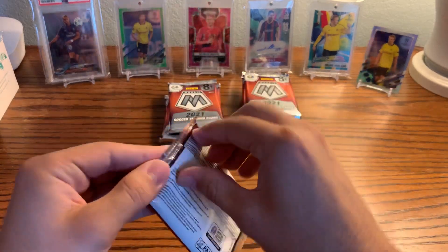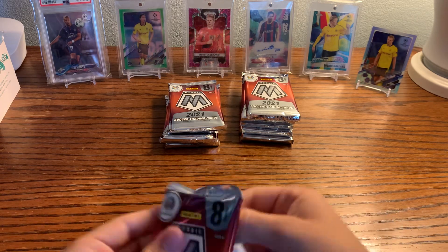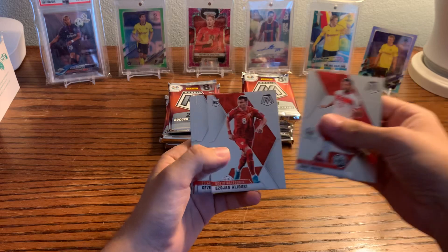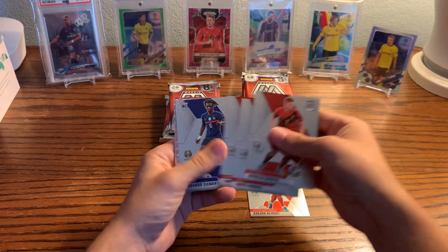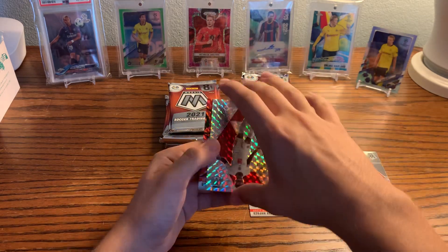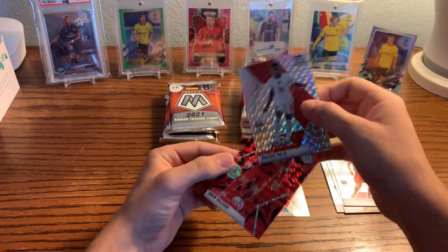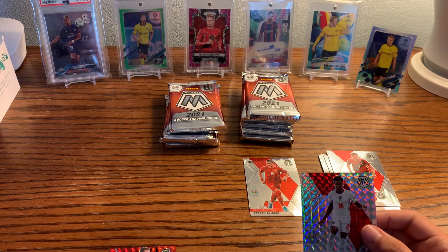This has been taking forever so let's hopefully pull some fire out of this mega box. I haven't had the greatest luck with Mosaic and I've not given it the best review, but it's an okay product. A nice one to get — there's Camavinga. Another nice one — there's Saka. And an Eden Hazard red reactive, which is exclusive to mega boxes. Honestly a really nice pack there, no complaints.